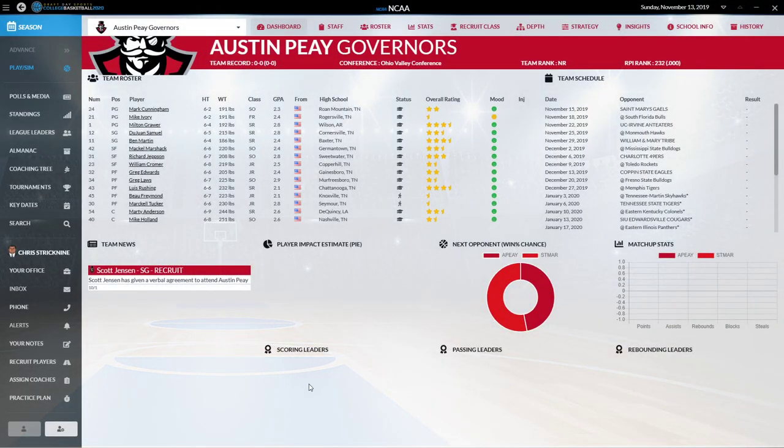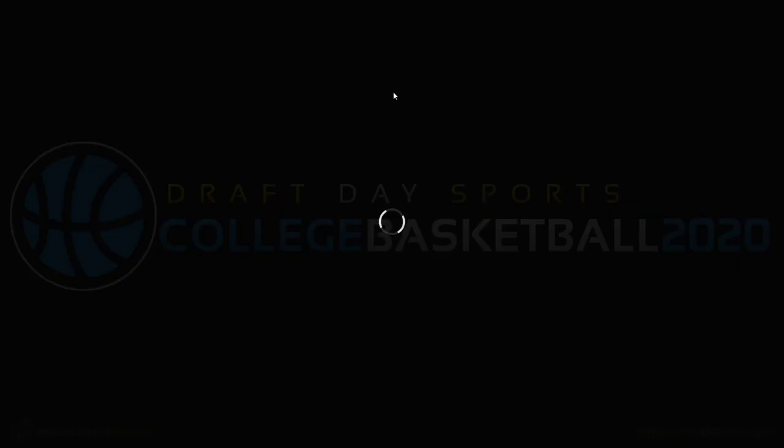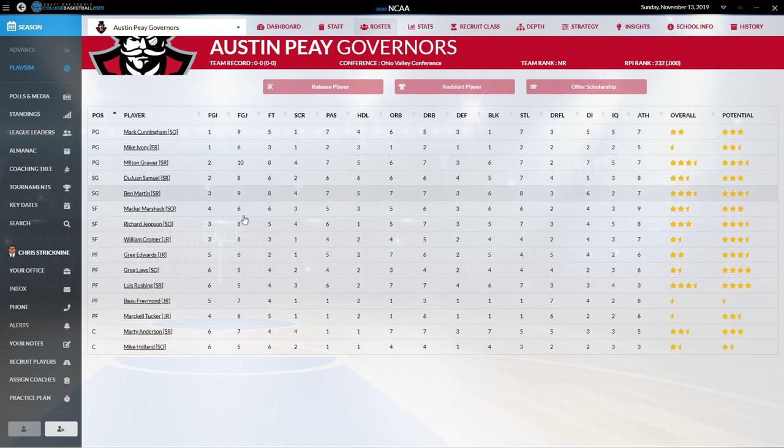Looking back at the dashboard, it gives you your next opponent with a kind of matchup chart showing the scouting report and your chances to win. We're going to be playing St. Mary's Gales to start, and it's 53-47 in terms of St. Mary's winning over us, so we're not expected to win that one. I also wanted to look at the roster screen to see the individual breakdown.